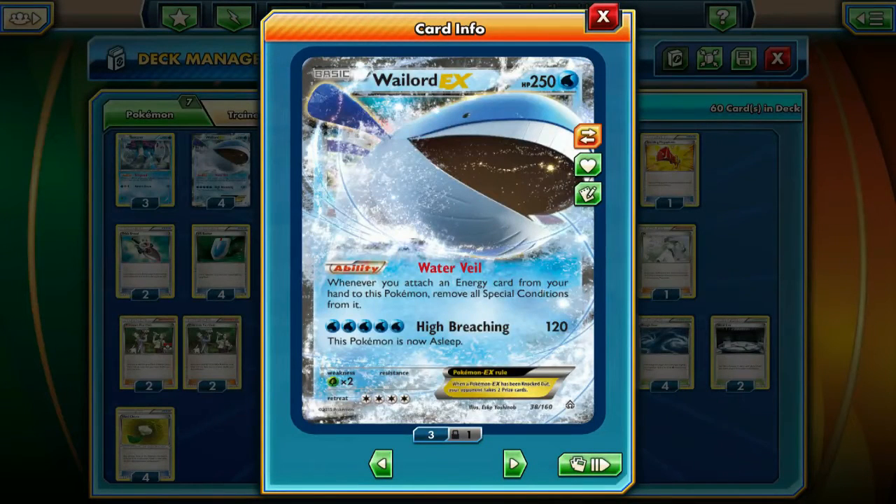Hey guys, Cleabright here, bringing another Pokemon TCG Online video. Today we're going to be looking into the new deck which has just recently got into the Nationals Finals - this is Wailord Suicune. It's a deck out deck, a very slow paced deck. You're just preventing your opponent from taking prizes, and you slowly but surely deck them out. That's your entire goal - you just stall into your opponent decking out, and you win by keeping Wailord and Suicune alive. Let's jump straight into the deck profile.